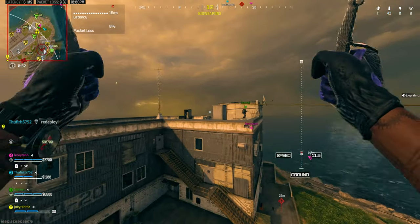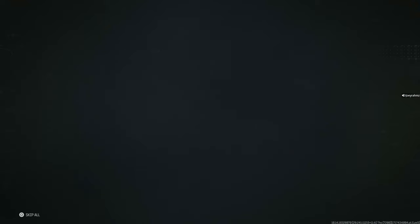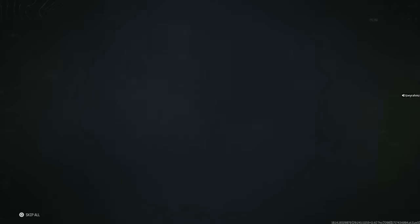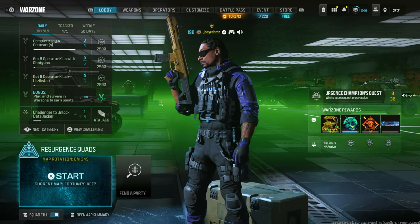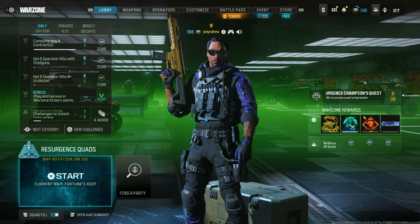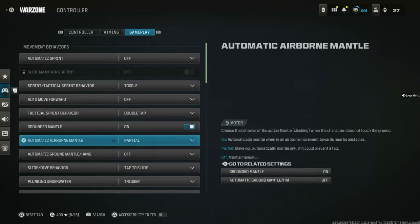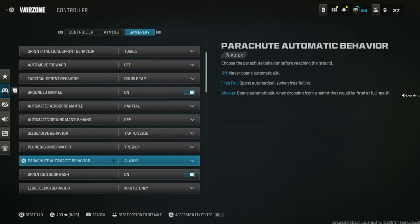I just came back — I'm AFK at the moment. I'm going to leave the match and see how many battle pass tokens I got overnight. It is the morning. We got just under 13 battle pass tokens overnight while I was sleeping for about six hours. All you need to do is come to Resurgence Quads, go to Squad Fill in the bottom left corner and make sure that's on. Come to settings, controller settings, go to gameplay, and make sure Parachute Auto Deploy is set to always.